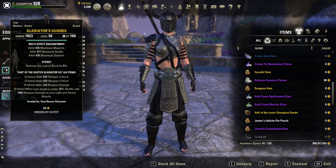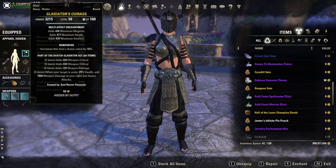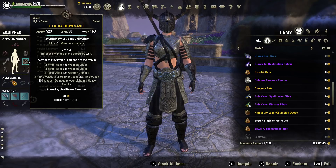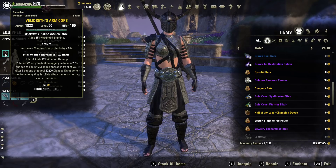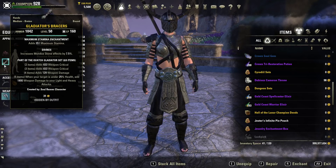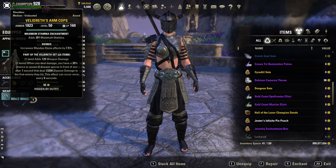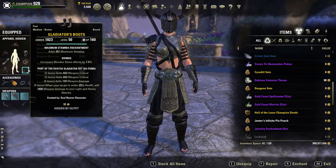We used Sturdy pieces to take advantage of block cost reduction when tanking, and Reinforced to help boost resistances whether tanking or not. The smaller pieces are Divines — this allows us to swap Mundus Stones and utilize them more effectively. We have four Divines on the small pieces. The enchants on the big pieces are tri-stat, allowing for a more flexible hybridized character so you can play tank, healer, or damage dealer. On the smaller pieces we have max stamina, since this is primarily a stamina build.